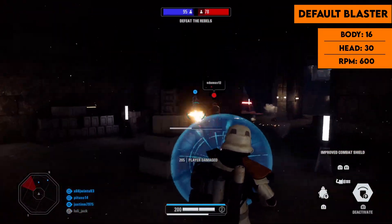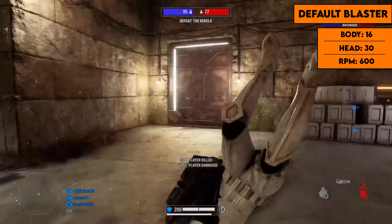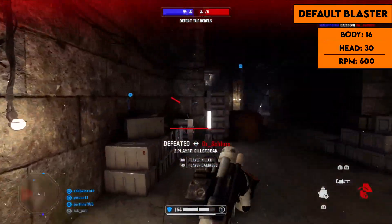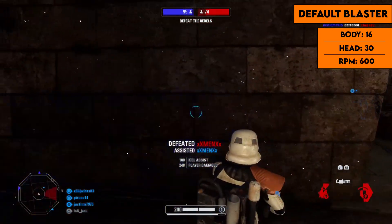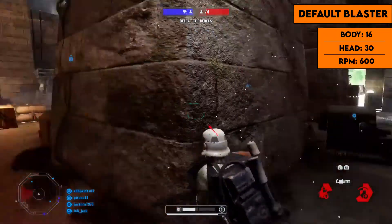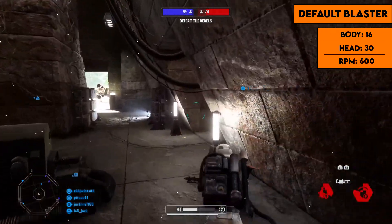The first blaster is the default blaster. It has a damage of 16 per shot to the body and 30 to the head, with a fire rate of 600 rounds per minute. Definitely not the best damage, but a decent fire rate. This is a weapon you shouldn't really use after you unlock other blasters, since all the other blasters act pretty similarly but with a bit more damage.